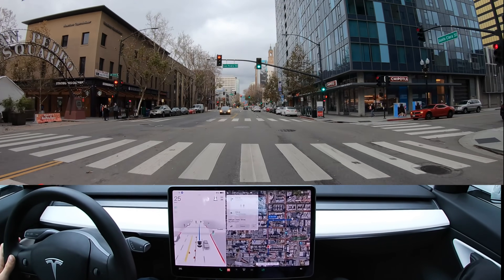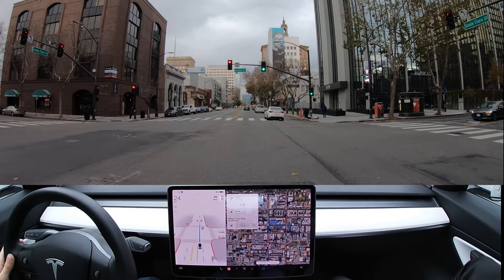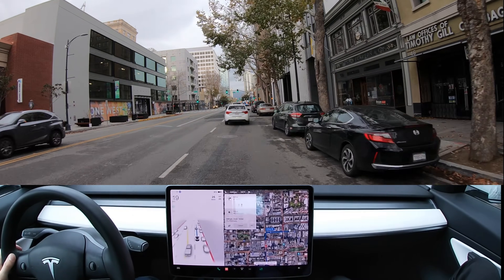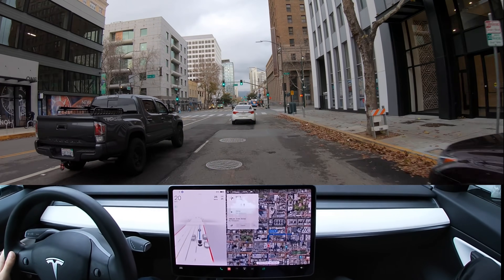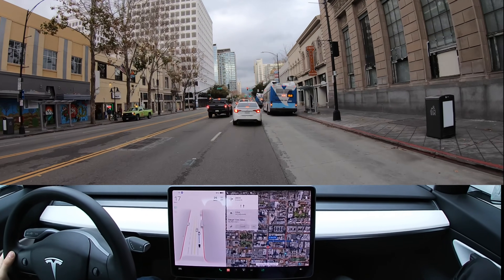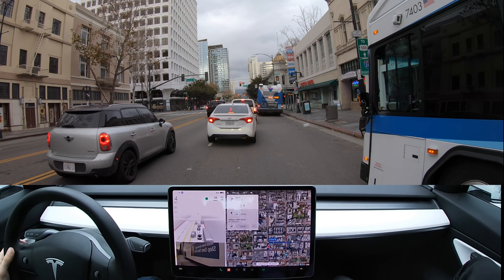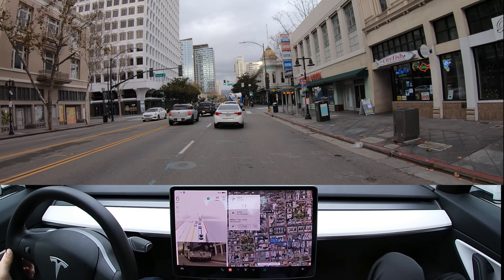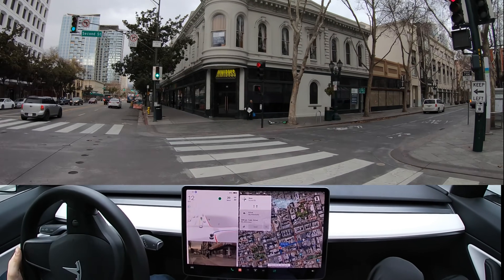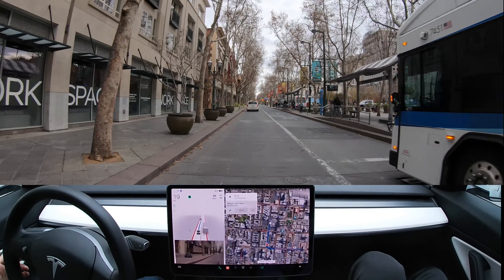We have a couple of blocks until we have to get over, so let's see how the system handles getting over with all this traffic. There's the blinker — you can see our blind spot indicator. In 500 feet, turn right onto South 2nd Street. We've got some buses right here — let's see how it handles it. One bus got out of our way. A car went ahead of us, and the system could see what to do in advance. Wow — it did it! It went around the bus. That was good!